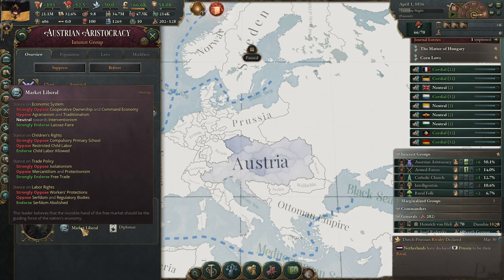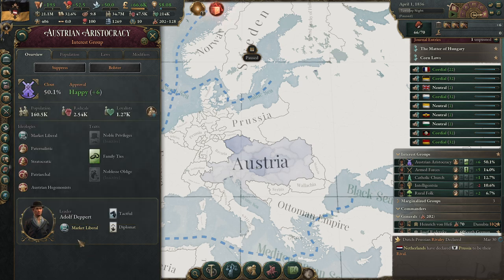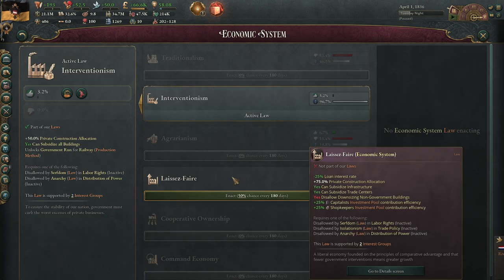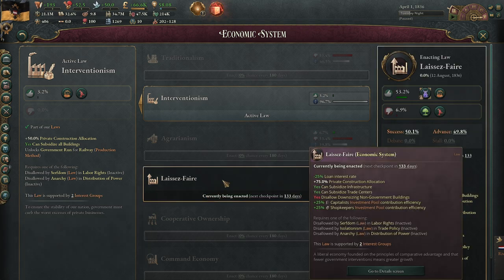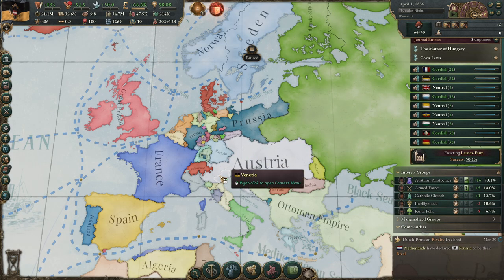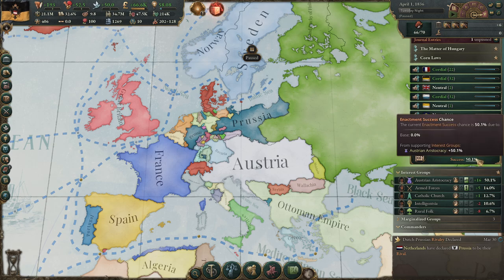Adolf Debert is a Market Liberal — he likes the Leather Fair, he likes free trade, he doesn't like serfdom, and he likes child labor. This way we can go to the last and actually go to the Leather Fair. That's really good because we get more capitalist and shopkeeper investment pool contribution. The downside is that we lose 25% private construction allocation, so we are more reliant on private investments.